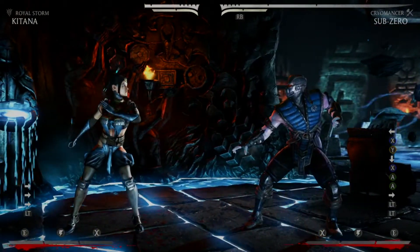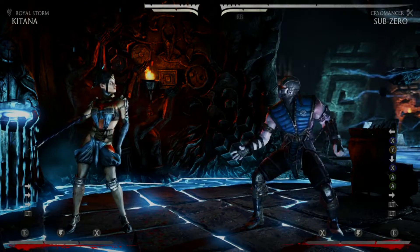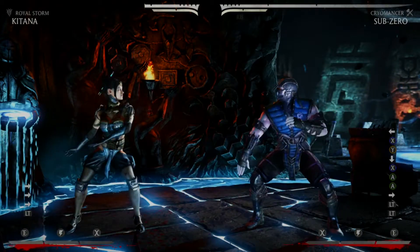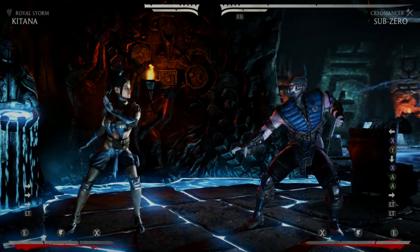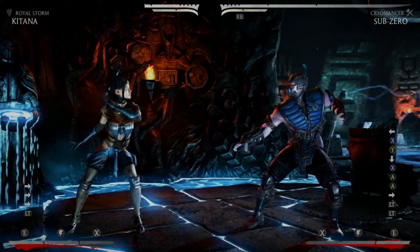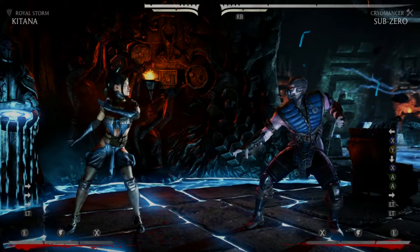In Unbreakable, the parry has now had a significant recovery buff. It now recovers a lot faster, especially the EX version. The EX recovers — I believe it was only about five frames of recovery afterwards, so it's actually very hard to punish. And the same thing with the regular one, so you can sort of just throw out the parry now a lot more often.